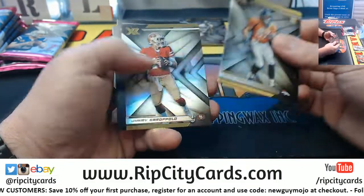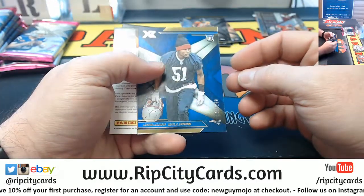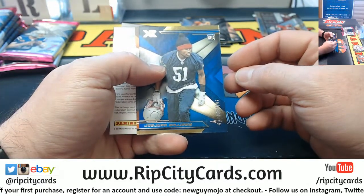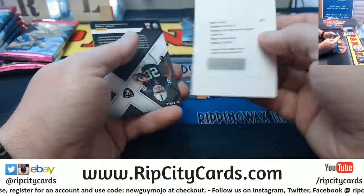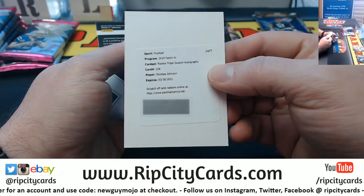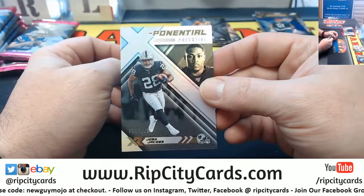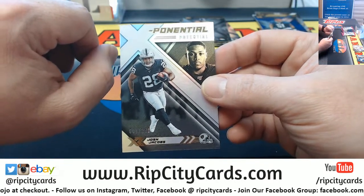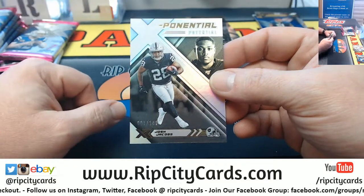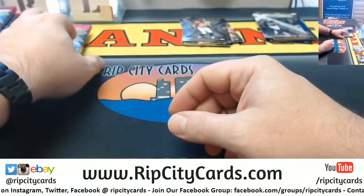Redemption! Got Joe John Williams to 199 and a Sterling Shepard to 99. Redemption is for Deontay Johnson rookie triple swatch autograph, and a Josh Jacobs one out of 149 — so an eBay 1-of-1 for the Raiders.